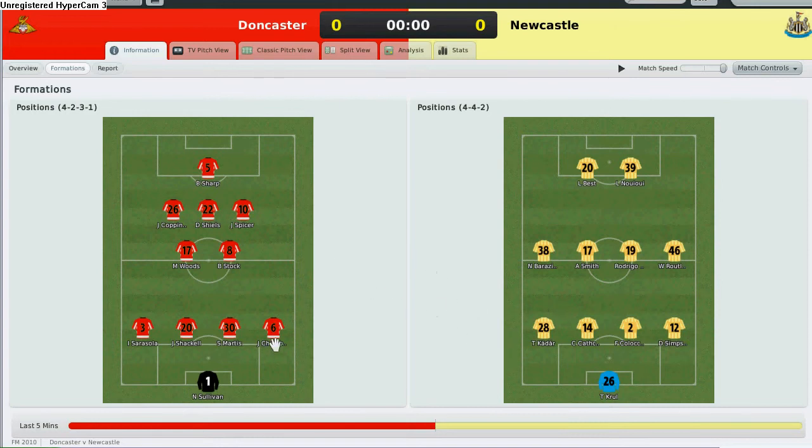The right and left wingers I command to close down as soon as possible to stop anyone from supporting the strikers and attacking midfielders. My starting lineup is Leon Best, Nasser Berazai — quite tough to pronounce — Alan Smith, Rodrigo Possebon, Wayne Roulet, Kadar, Craig Karkar, Fabrico Kurosini, Danny Simpson, and Tim Krul.